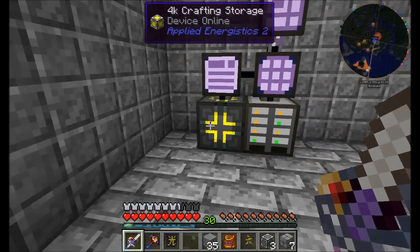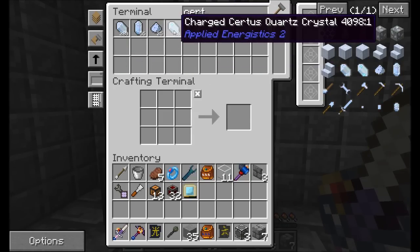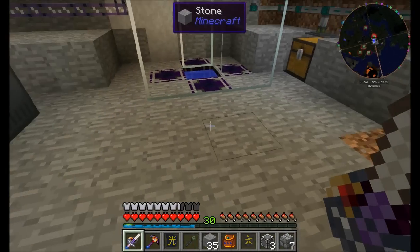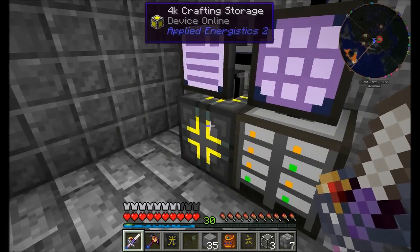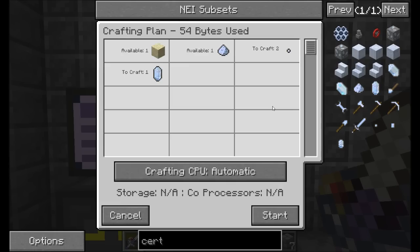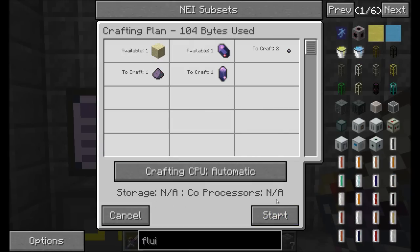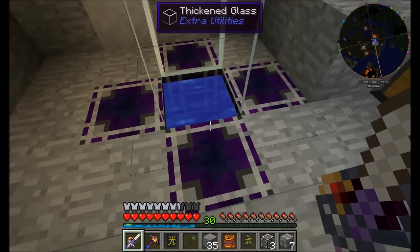The only downside to our system right now is that we can only do one crafting mechanic at a time. For example, if I request some pure certus quartz — say three of them — it'll craft them, but the crafting system is tied up waiting for those three pure certus quartz crystals to grow. If we try to request something else, like pure fluix crystals, it won't work because we only have one crafting device.